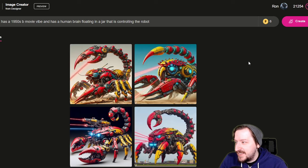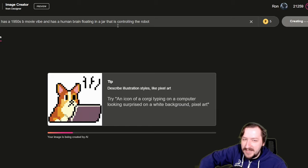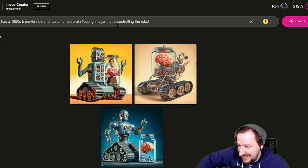A robot on treads that has a 1950s B-movie vibe and has a human brain floating in a jar that is controlling the robot. Let's see if this works - this might actually grab three or four different things. I don't know if it's going to realize treads actually mean tractor treads or tank treads, or maybe it'll take that to mean something else.